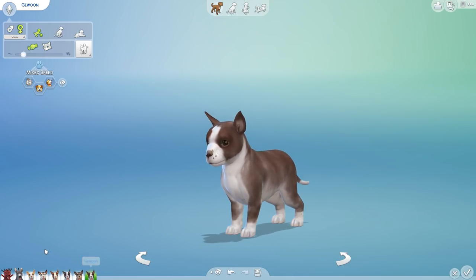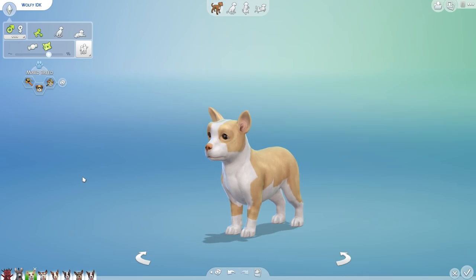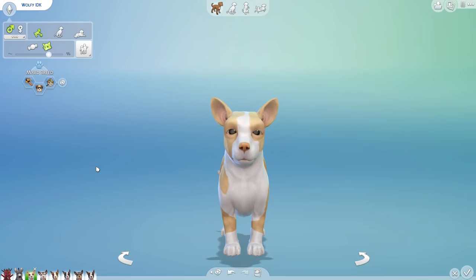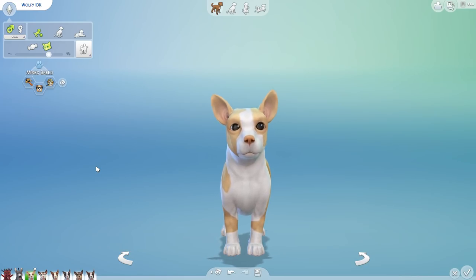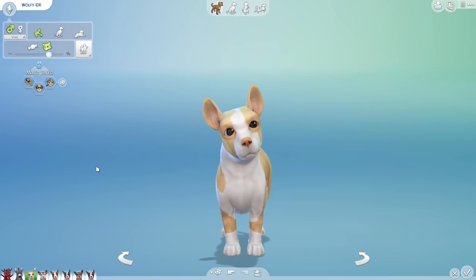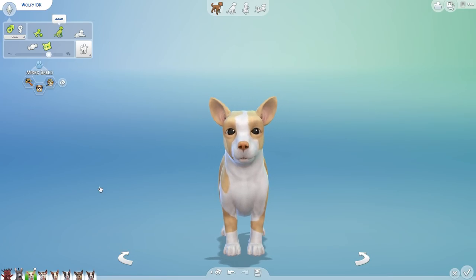All right, kids, you ended up with some interesting genes. Maybe I shouldn't be questioning things when I'm breeding a donkey and a dragon together. Let's go ahead and grow everybody up. I've got the dice at the ready — we're gonna see what you guys grow up to be. Wolfie IDK — your name is kind of prophetic, because we don't really know what you're going to be. Only time and the dice will tell.